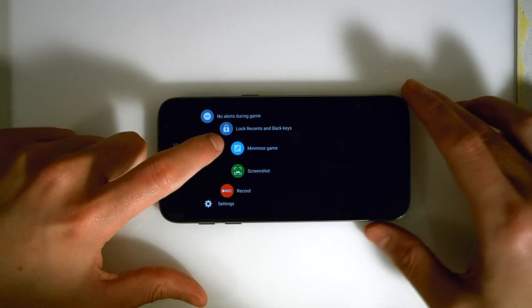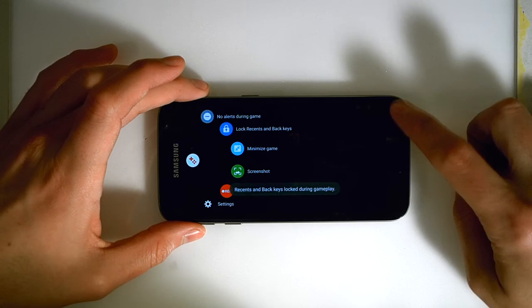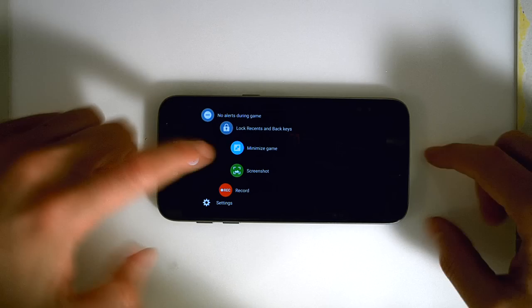Here I have lock the recent and back buttons. How many times have you been playing a game and accidentally bumped the back button? Well, now you cannot bump the back button during your game. And here we can actually minimize the game.